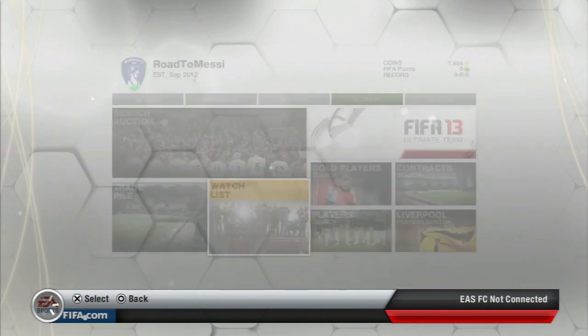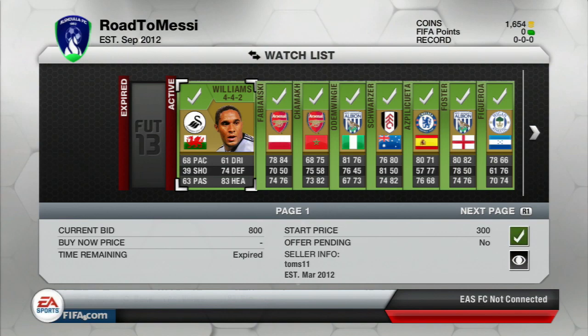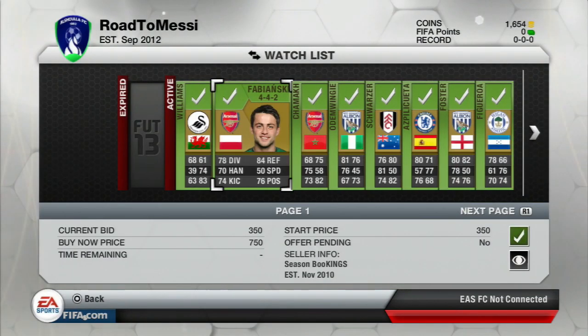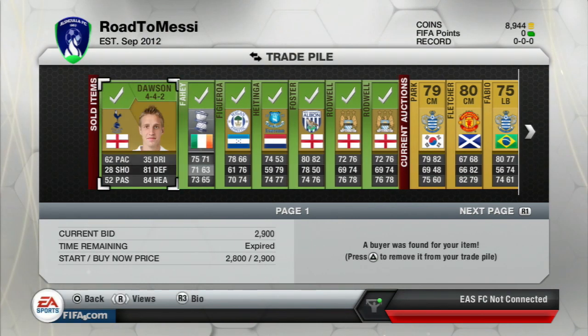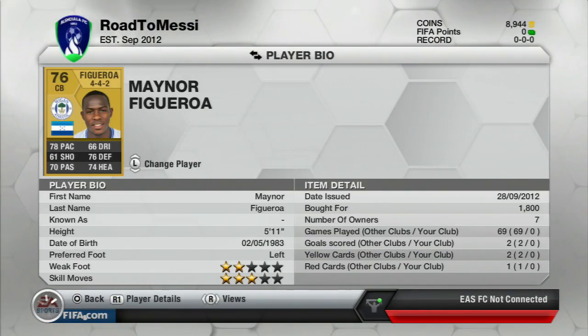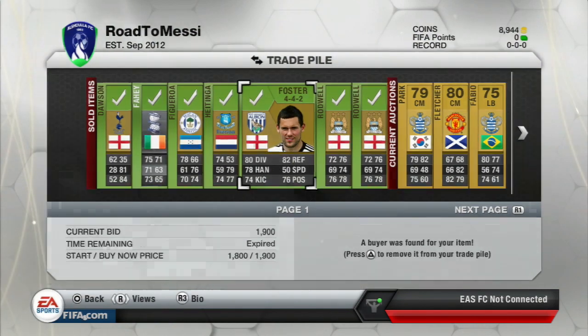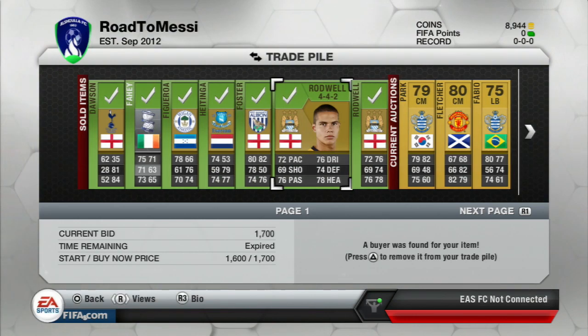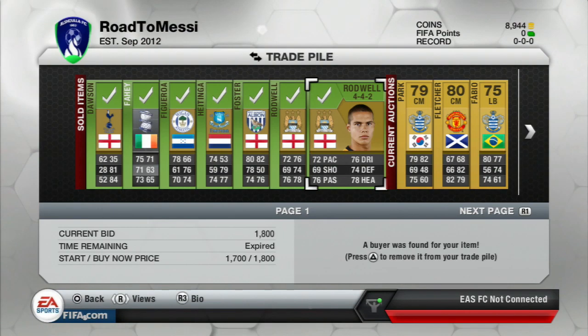We had 1.6k left in our club and we were hoping to invest that in more players. The trade pile was still glitching, but here are a few more sales. Figueroa sold for 1.8k — picked him up for 800 coins, that's a 1k profit. Foster sold for 1.9k, picked up for 450 coins. Both Rodwells sold — one for 1.7k and one for 1.8k. Really great profits across the board.